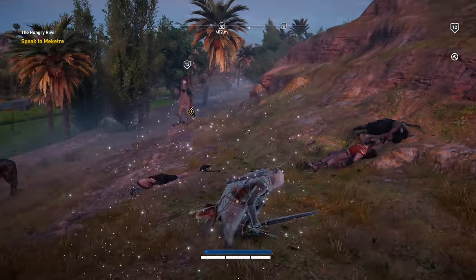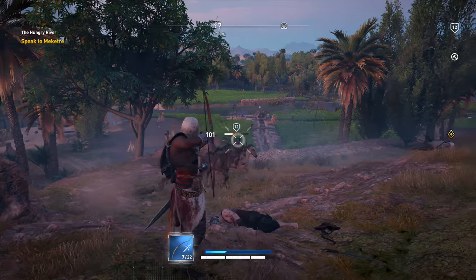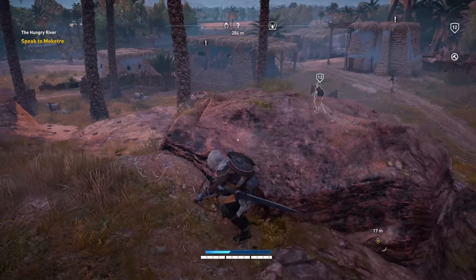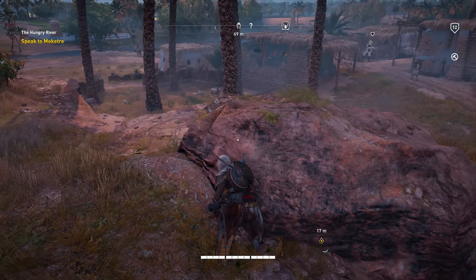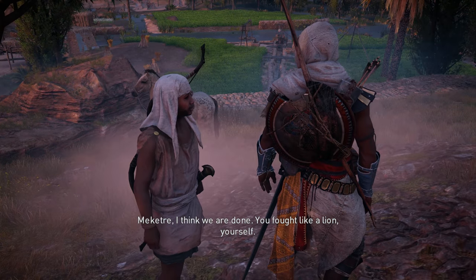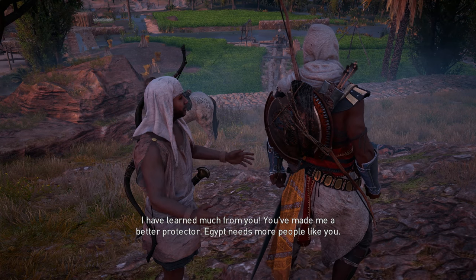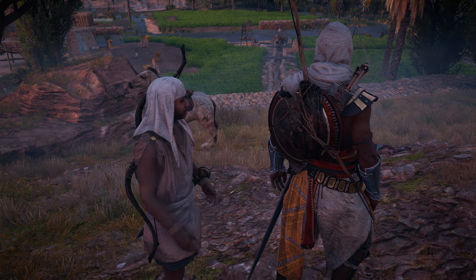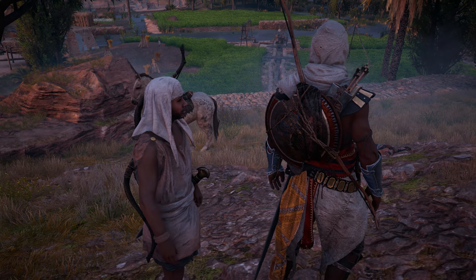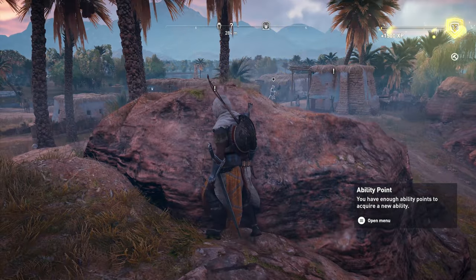We definitely got him — he's out! All right, there's the next guy sneaking away on his chariot. Let's go over here — I think we are done. 'You fought like a lion yourself. I have learned much from you.' Egypt needs more people like us. Quest completed — 'The Hungry River' — ability point! Now we have enough ability points to acquire a new ability.